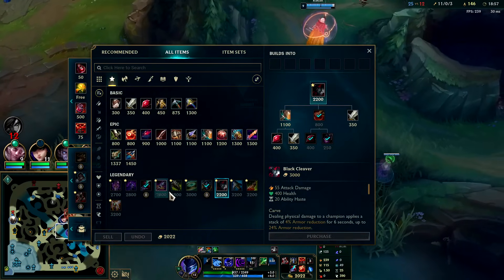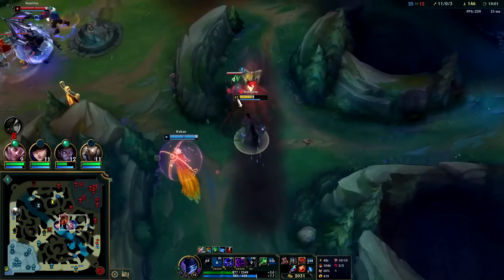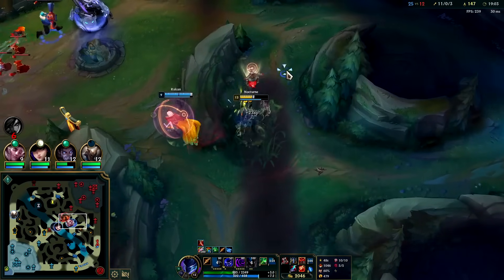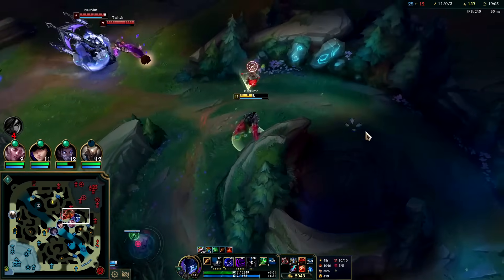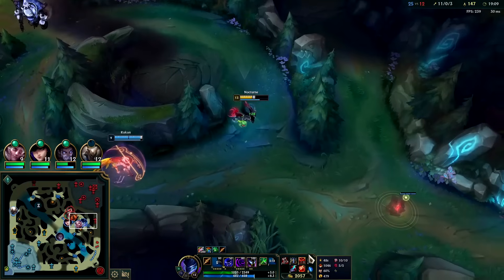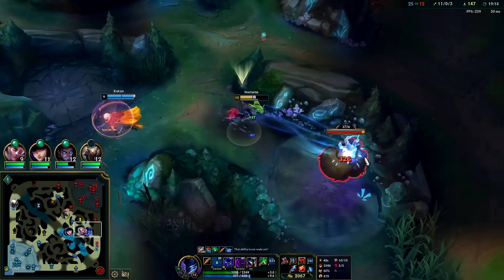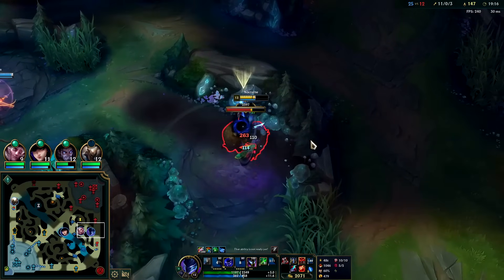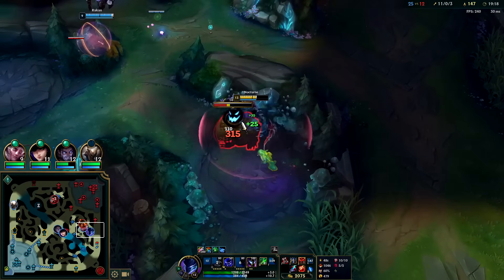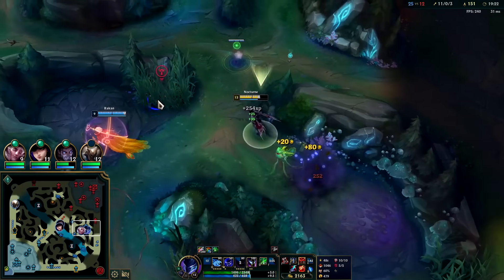After Black Cleaver, pretty much anything that gives attack damage is good on Nocturne — it just depends on what gives you the most value. Black Cleaver is an incredibly stable third item rush for Nocturne. Once we have the jungle item finished, whenever we take a buff it gives the buff to our whole team — not the gold or experience, just the buff aspect. It's nice when teammates don't steal your buff, and we get extra XP through the jungle item.